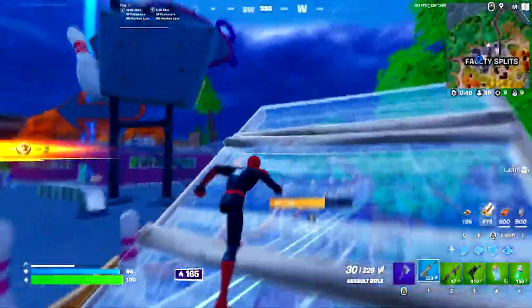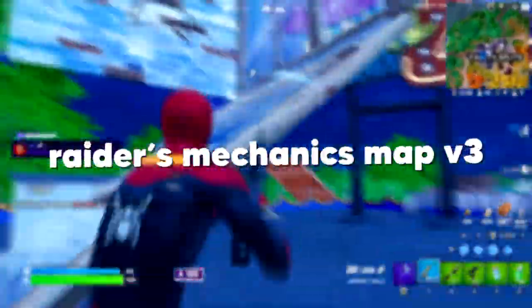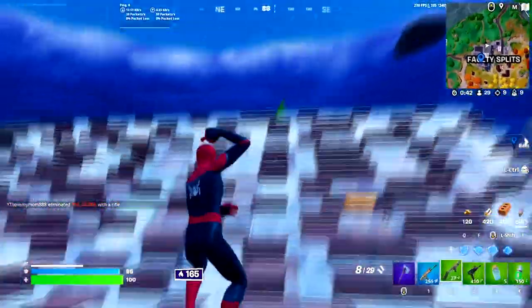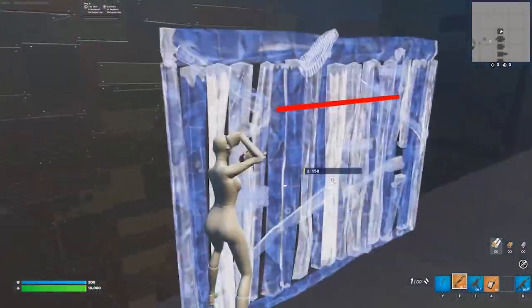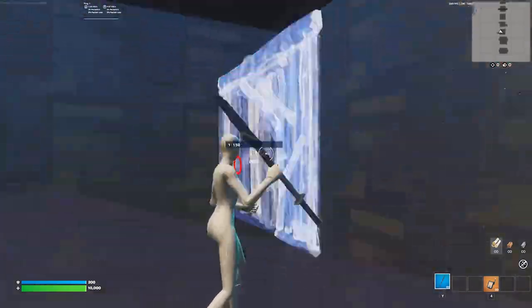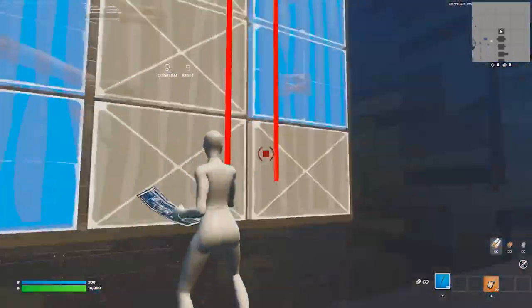Moving on, we're going to cover another map by Raider464, which is Raider's Mechanics Map V3. This map is an all-around mechanical training map that helps you improve some of the intricate details of your building and editing. For example, there's the Crosshair Training section where you're meant to select and edit in the most efficient way possible, as shown by red lines. By minimizing your mouse movements when you edit, you're able to edit much faster and more consistently — think of this section as kind of like an aim trainer for your editing.